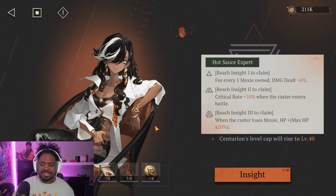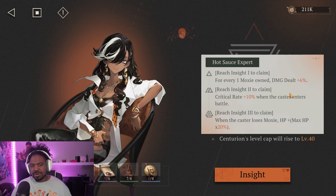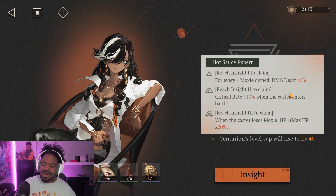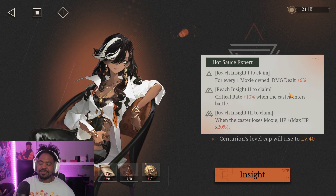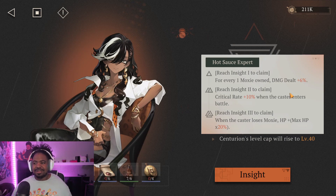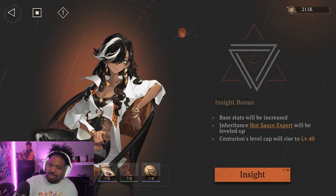Her insights are really nice, especially Insight 3. On Insight 1, for every one moxie she has, damage dealt increases by 6% — another scaling for having more moxie. On Insight 2 she gets crit rate +10%. On Insight 3, when the caster loses moxie she gains extra HP, so after using her ult she gets a big health boost. She gets extra damage, free crit rate, AoE on her ult, and sustain — that's why she's such a strong character.